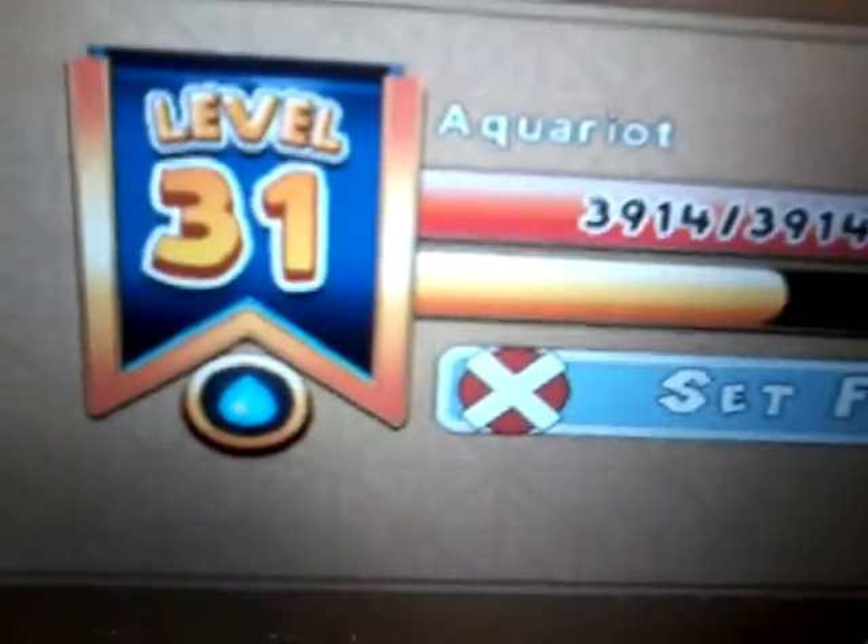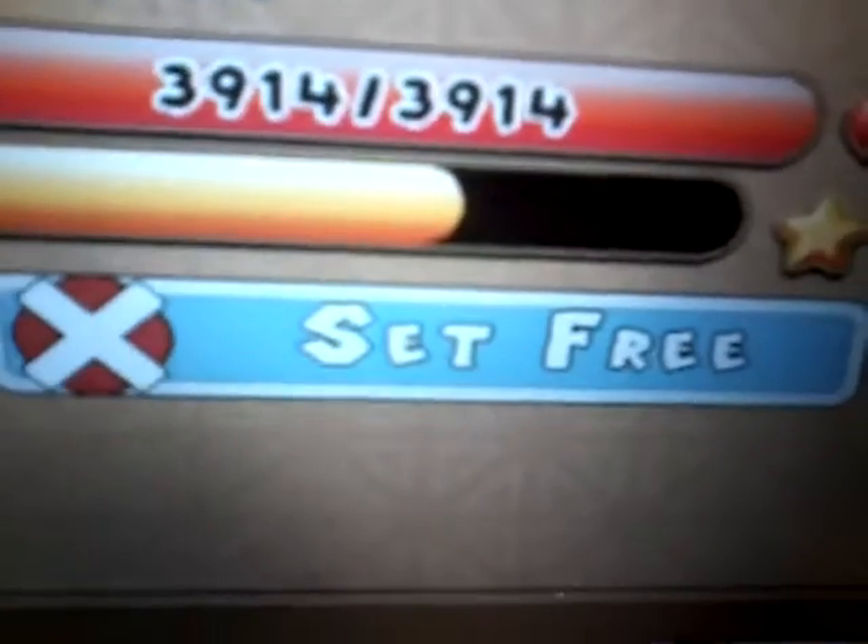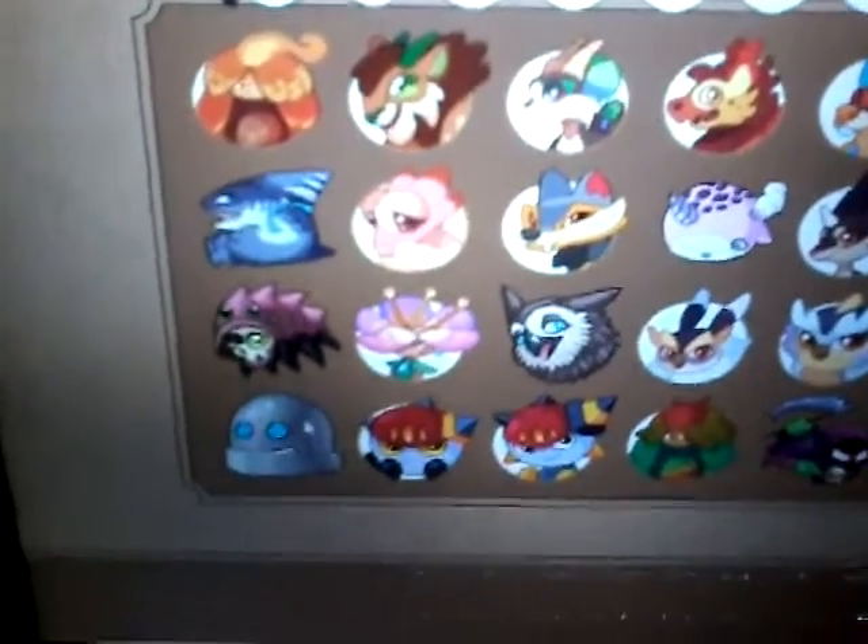Alright, number three — Aquariate, whatever you call it. Level 31, 3914 hearts. I don't want to set me free. His type is water.